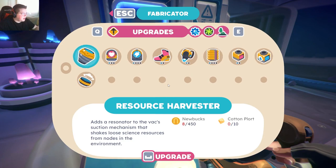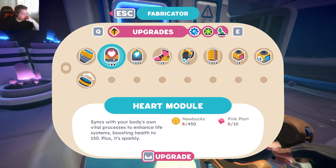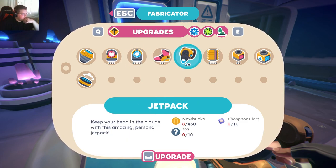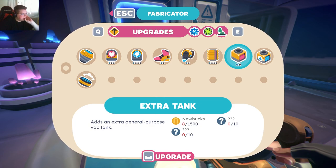Crafting backpack upgrades — it adds a resonator. Jetpack — that could be useful actually. We don't have the right plort for it though. That's probably what I should get pretty early.